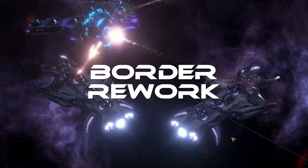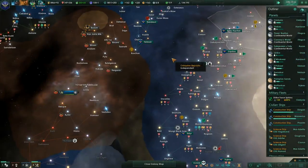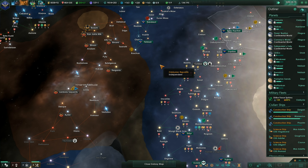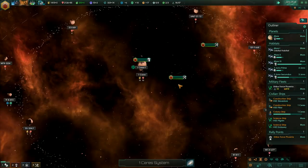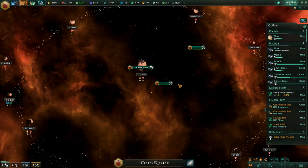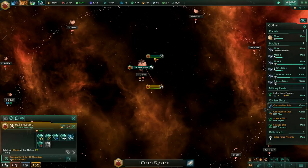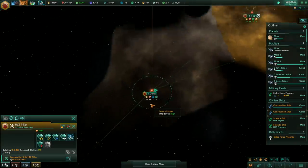Border Rework. In the current version of Stellaris, an empire's borders grow around its colonized worlds and frontier outposts volumetrically, spilling outward into the depths of space as the empire becomes denser and more developed. You can increase your borders through technology, empire traits and ethics, but largely it relies more on maths and arbitrary numbers than any predictable science. And that's sort of the problem — the unpredictability. Stellaris has never been completely clear on how each colony or outpost will affect your borders beyond the simple fact that it will.